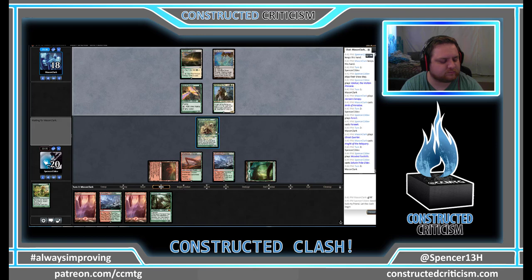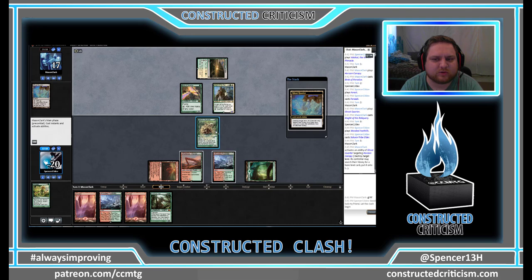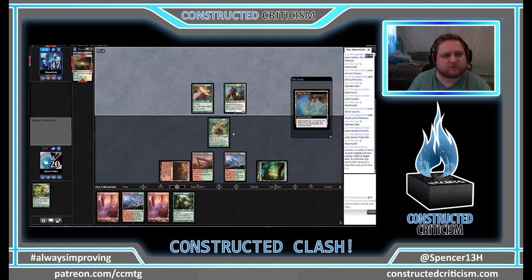We're going to go ahead and play this land, and then play our Sakura-Tribe Elder, giving us something to block that Knight of the Reliquary with, as well as advancing our game plan to play a Primeval Titan next turn. If he taps out on mana, we can get six mountains in play and wipe Mason's current board. We have a white mana floating — could it be Path to Exile? Ghost Quarter goes first — he's Ghost Quartering his own land with a white floating, going all the way up to a 4/4 Knight, really putting it further out of range of Primeval Titan.